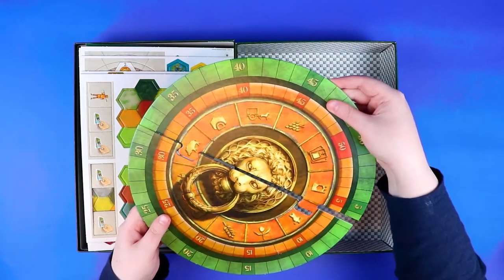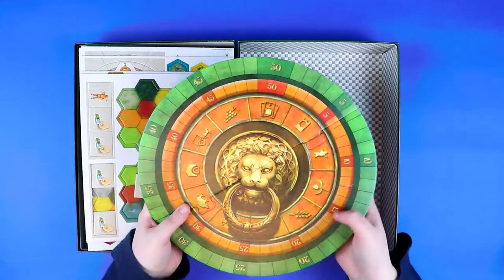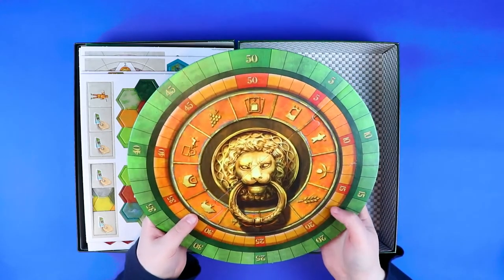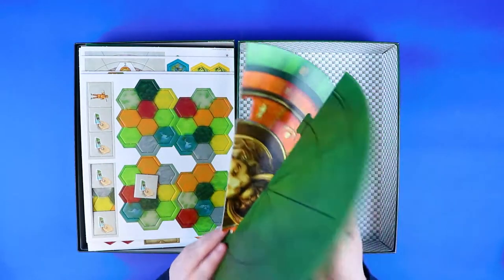And now the big finale — there you go! It comes in two pieces; it's not one piece to fit in the box. I actually really like the art on it — I think it's very striking — and I'm very curious now to see how it works as we go round and round the wheel. The back is just a plain wheel.